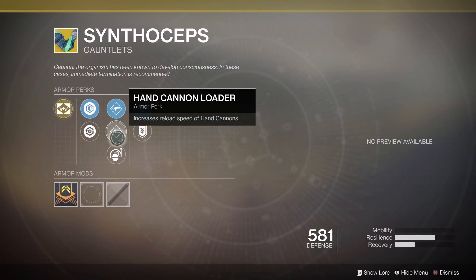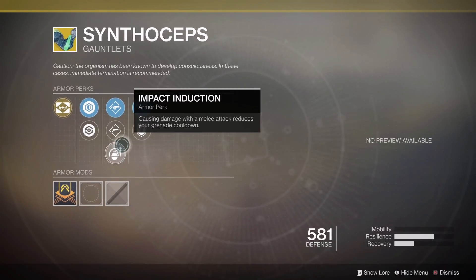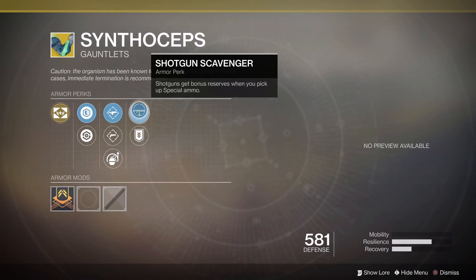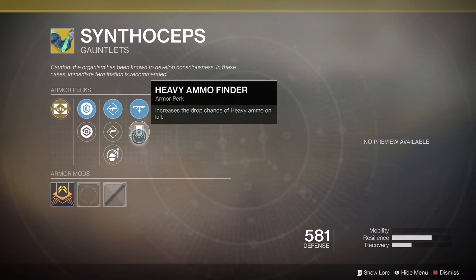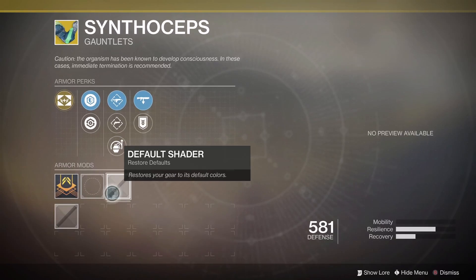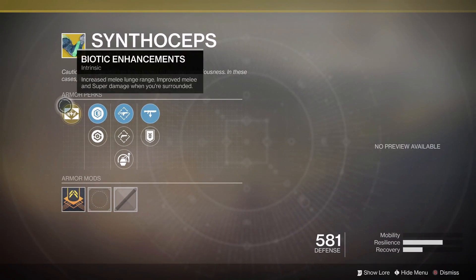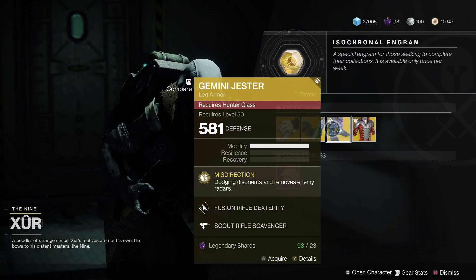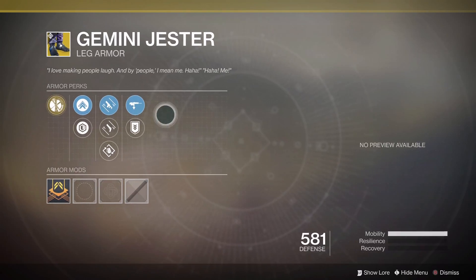We have Fusion Rifle Loader here which increases reload speeds, Hand Cannon Loader as well, Impact Induction, and Shotgun Scavenger — so hand cannon and shotguns is a win on this set — plus Heavy Ammo Finder. The perks and the roll are actually really good, so if you don't have this they're definitely worth grabbing.